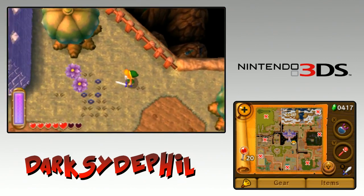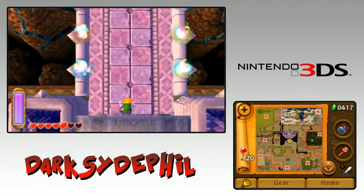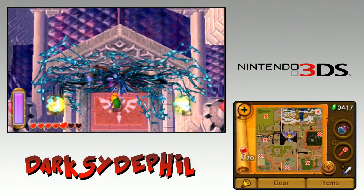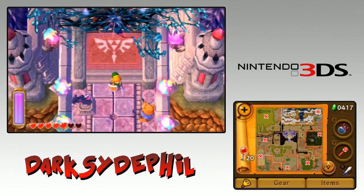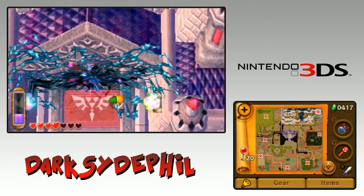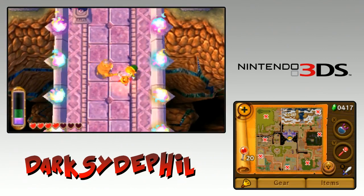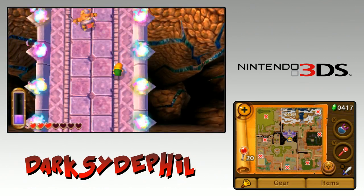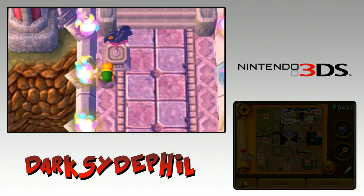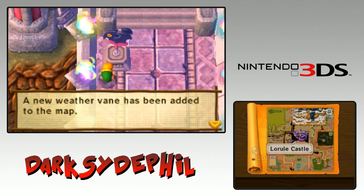You can't have it both ways, ladies and gentlemen. Now people are saying it's way too quiet - you can't have it both ways. This is the castle, I don't think we can get in here yet, not until we save all the dudes. There's a hundred guys here - look at this thing. It's like a Satan sphincter. I unlocked a new safe spot - a new weather vane has been added to the map. Sure, save - why not?